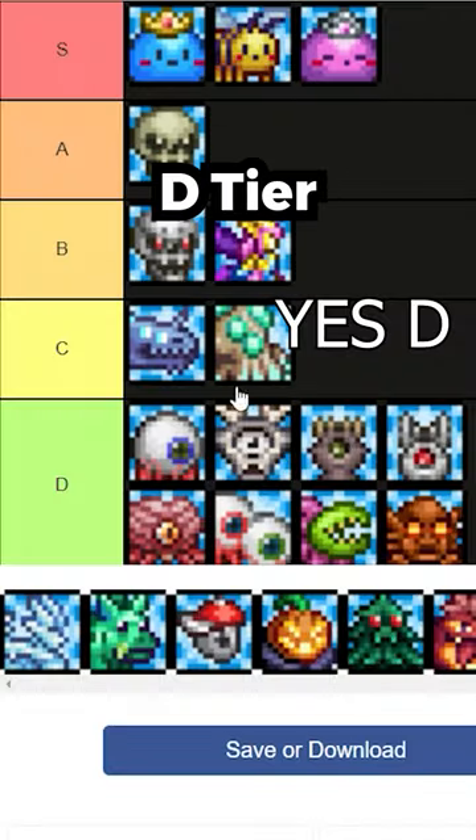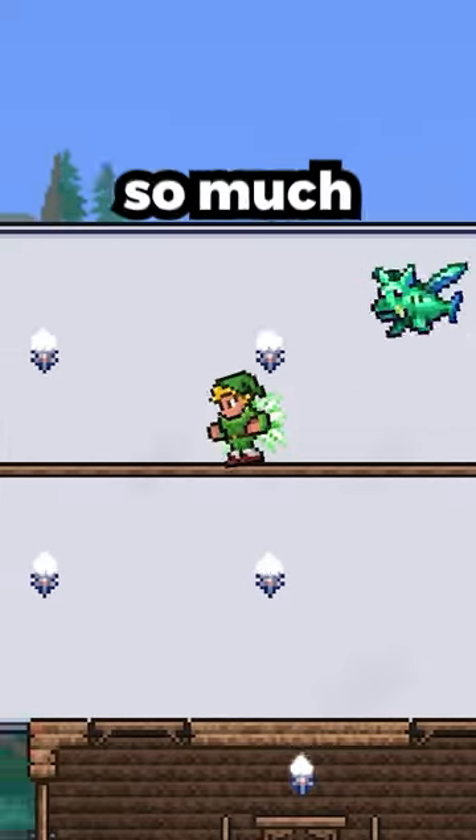Moonling — D-Tier. Tiny Fresh Run — cute, but not so much — C-Tier.